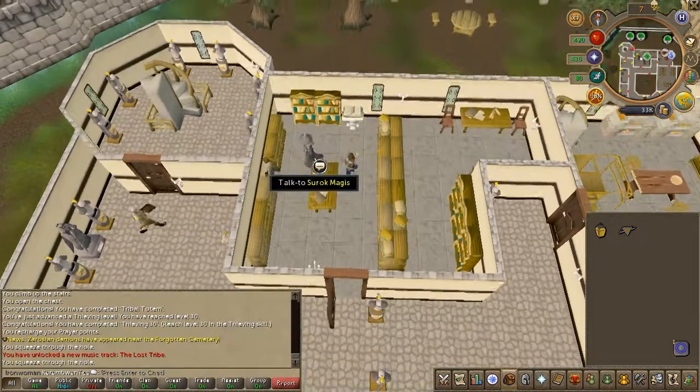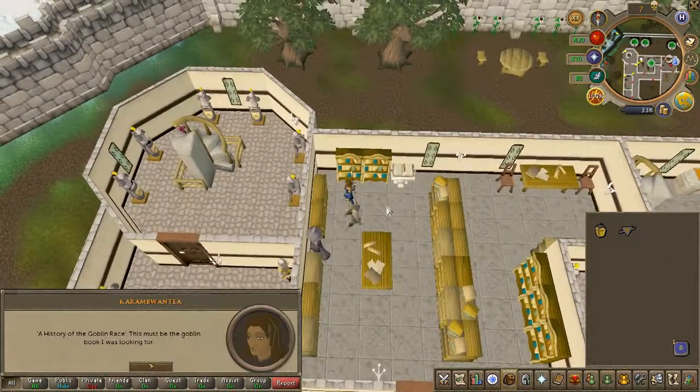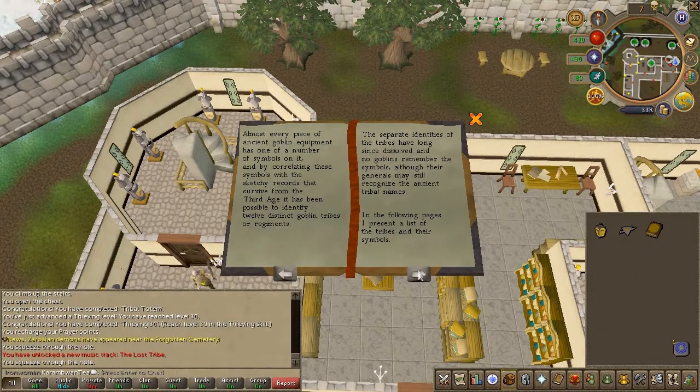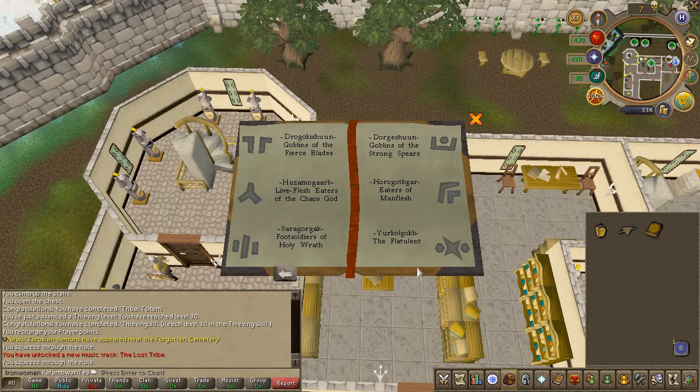Go ahead and search the exact bookcase shown here on screen and you'll receive a book. Go ahead and read the book till the end. Make sure to look at all the pages.